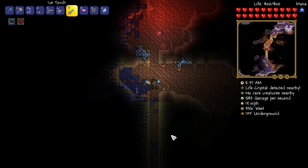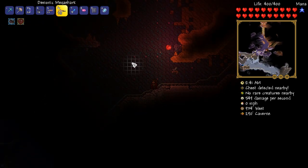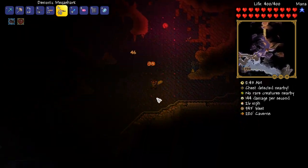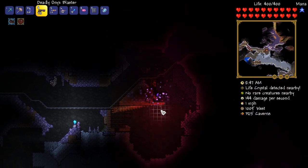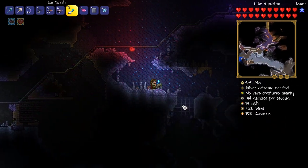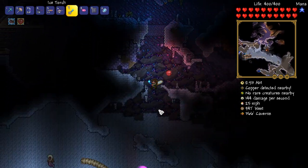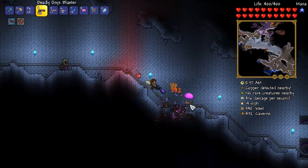We're going to head down underground. We are going to try and get ourselves one more soul of light. Hey buddy, there's someone around here. Get off me. Come on boys, I'm ready to kick your ass. All right, here we go. There's going to be a dude down here. Hello. Where'd you go buddy? Get wrecked.